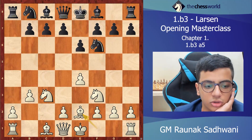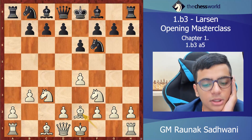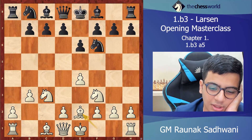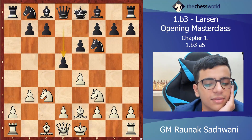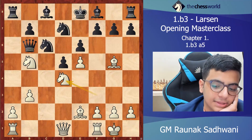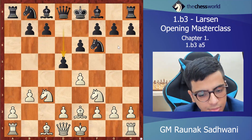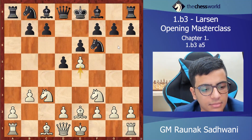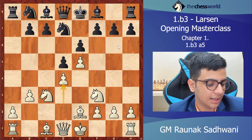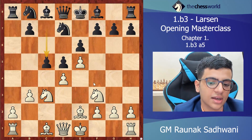I prefer bishop e2, but other options are also good — any move is fine. Let's stick to bishop e2 as I've covered it more deeply. After d5 — which is black's main plan — we go e5, knight fd7, d4, and now with the bishop on c1 it can come to f4. Then c5.